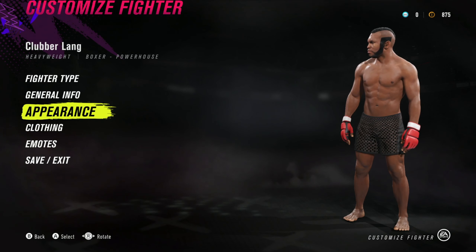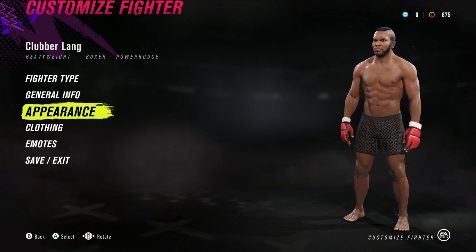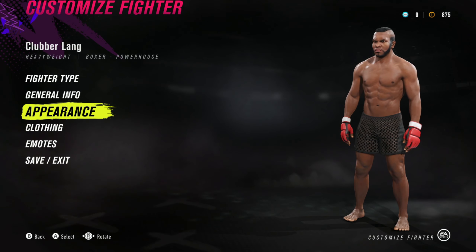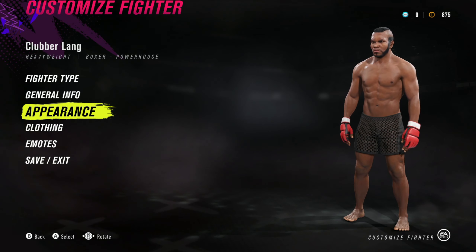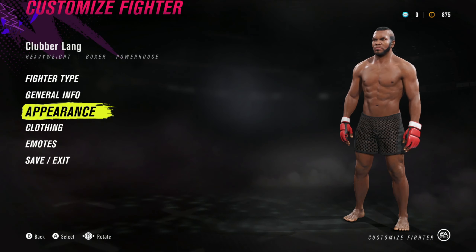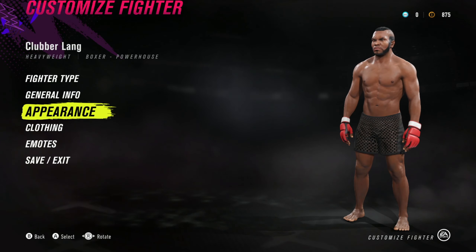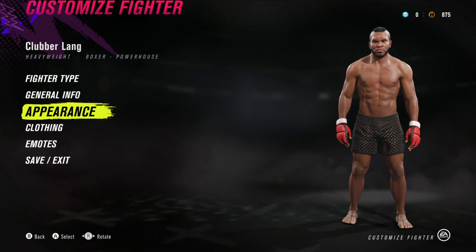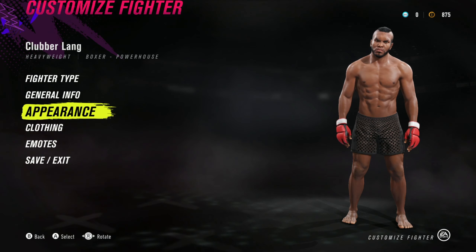Greetings gamers, welcome to Pembe's Gaming World. I bring this character creation to you under great stress because I've just dropped my supper all over the kitchen floor and I'm a bit pissed off. Anyway, I'm just itching to show you this latest CAF creation — Clubber Lang from Rocky III.